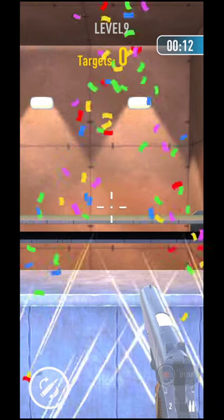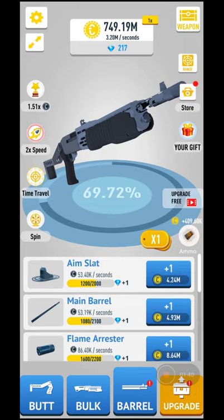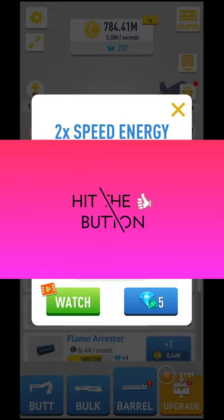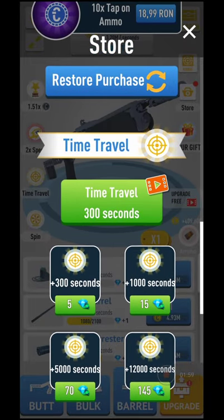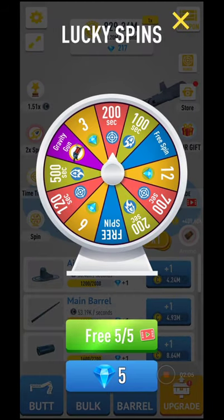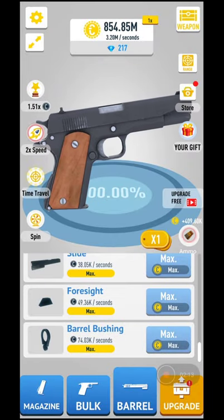The gun is at maximum. Sorry about that, there was a pop-up ad. If you watch some ads you'll get your income doubled. You have a tweak speed option — watch an ad and get your speed increased for the next two minutes. There's also time travel for the next 300 seconds to earn a specific amount of cash, and a wheel you can spin to get gems and different bonuses.